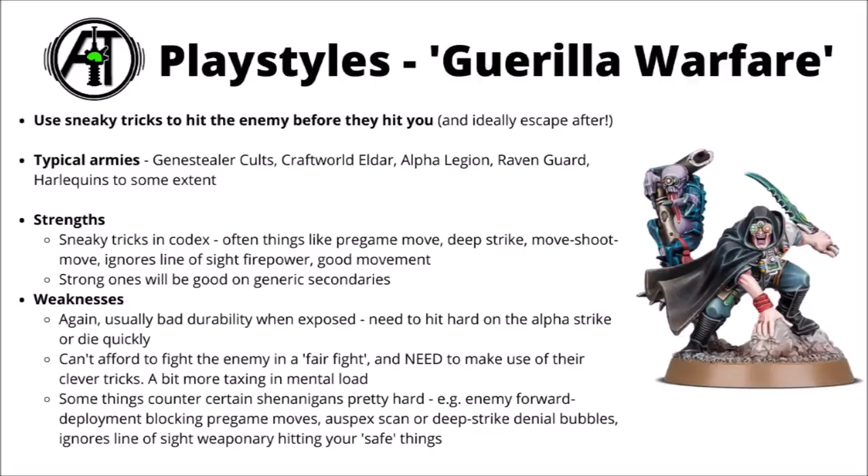In a fairly similar vein, there's a more guerrilla warfare type approach — more so than just relying on speed and jumping out and shooting things, this is more about using sneaky tricks to hit the enemy before they hit you and ideally escape after. In current 40k, I'd say Genestealer Cults are maybe the kings of this, and the Trixie Craftworld Eldar also being a great example, with a whole ton of ways to engage the enemy without them being able to hit you back. For sneaky tricky armies in 40k, things like Alpha Legion Chaos Marines, Raven Guard Space Marines, and to an extent Harlequins with their powerful stratagems, they all have their own ways of either getting the Alpha Strike on you with pre-game moves or redeployment, or otherwise engaging you in a less fair fight. In general, all of these operate a fair bit differently — but often things like pre-game moves, deep strike mechanics, various move-shoot-move things like Eldar Swooping Hawks or Battle Focus, ignores-line-of-sight weapons and good movement values can all really help out.